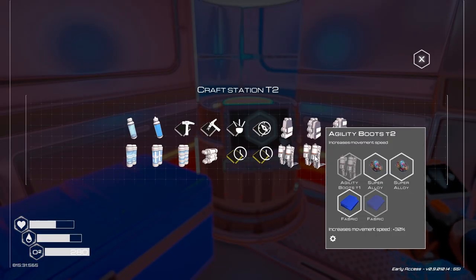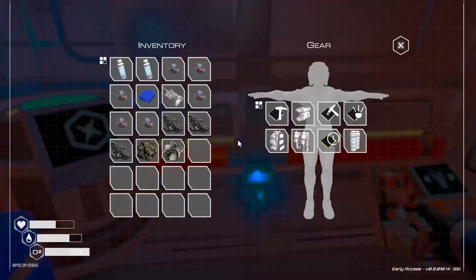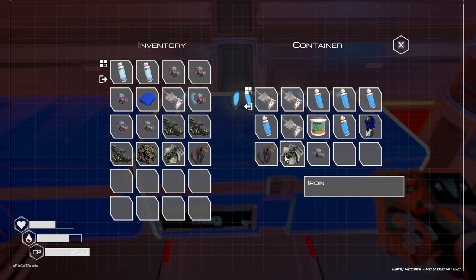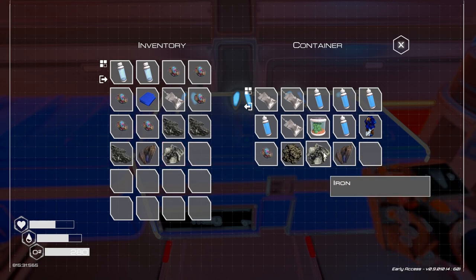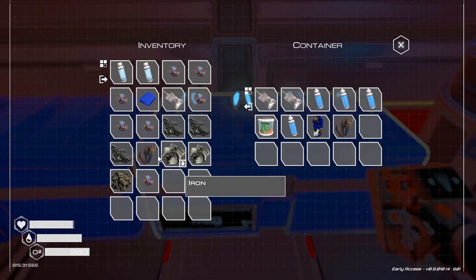Let's see - we need fabric. The fabric is the thing that I'm in need of. Let's throw some of this stuff into the cases here. This is supposed to be the magnesium bin, but it looks as if... oh wait, this is the container. So I guess there was magnesium in there. Let's eat and drink, get ourselves up a little bit. Container, so magnesium.